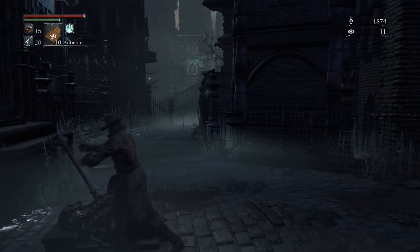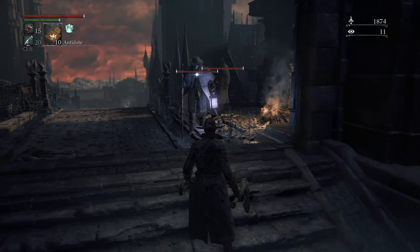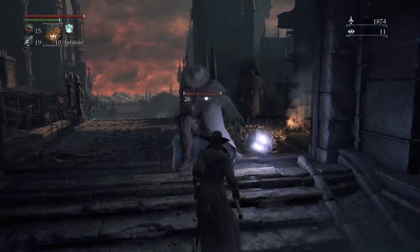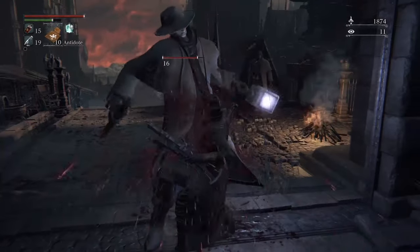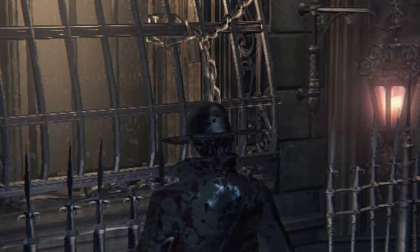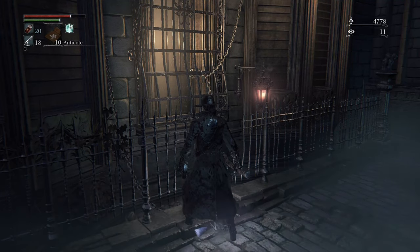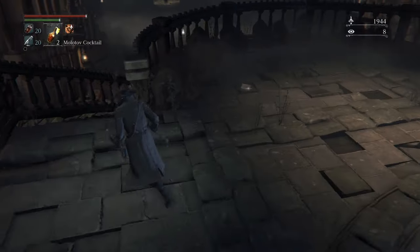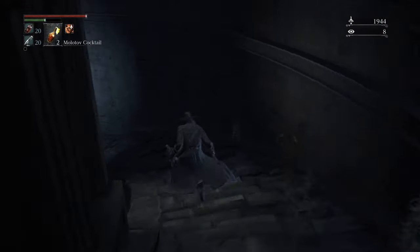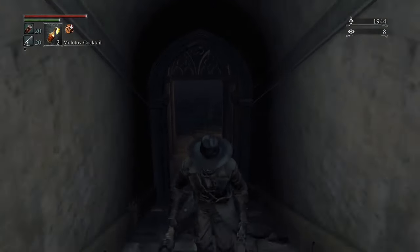If you come across any levers in the game, make sure you pull them, because they're gonna open up shortcuts. If you see these guys, they're real bastards, but a quick gunshot parry takes care of them real good. Let's head back to Yahargul and head down this staircase and just kind of — oh no, no, no, no, no, no. Get out of here, get out of here.